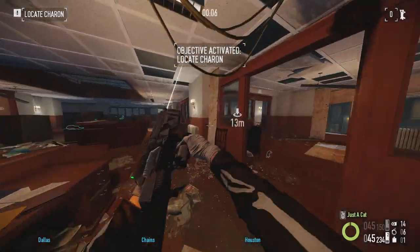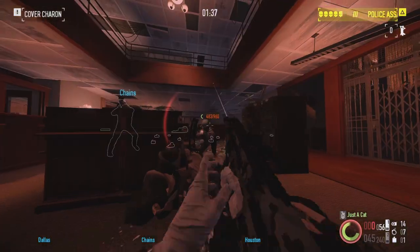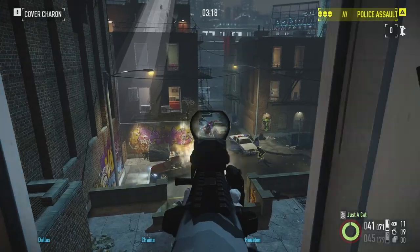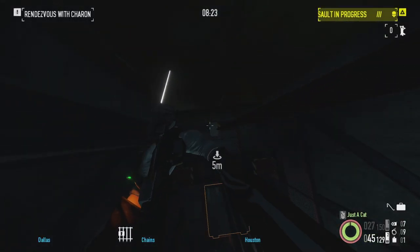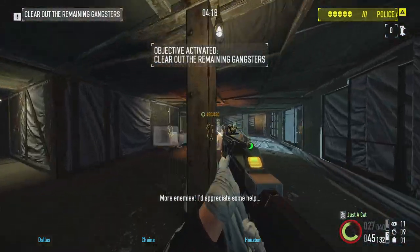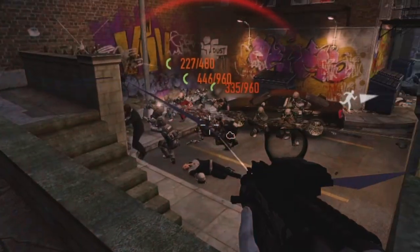Brooklyn 10-10. The epic John Wick crossover mission manages to differentiate itself from the others with a unique objective. Defending Sharon from the cops while doing the same yourself for the first half is novel, but then turns into a more standard heisting escapade in the second half. The linearity means it's not that replayable and from the looks of it, Sharon didn't even need our help. B tier.